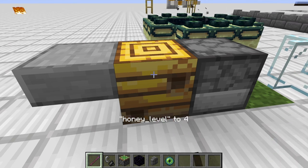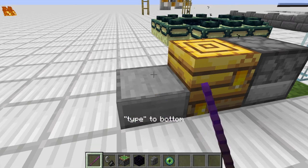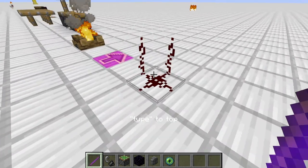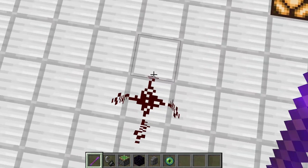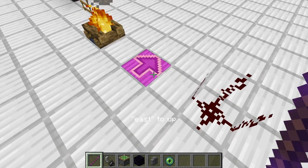If you're at the honey level, you can change the honey level to make it fill up. You can change the slabs around like this. And you can make some really weird redstone stuff by making it facing east and stuff.